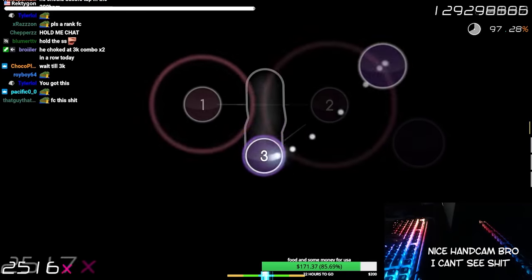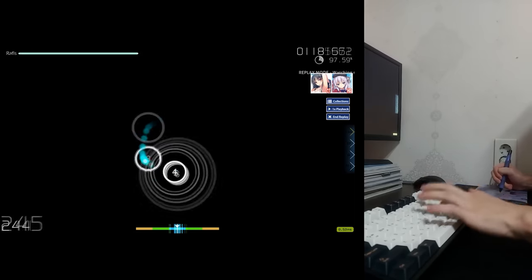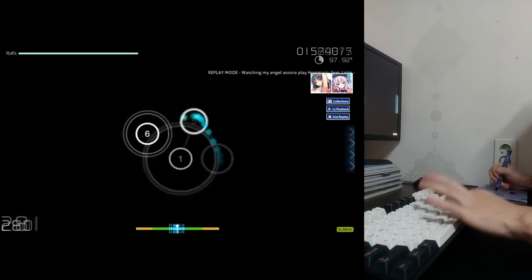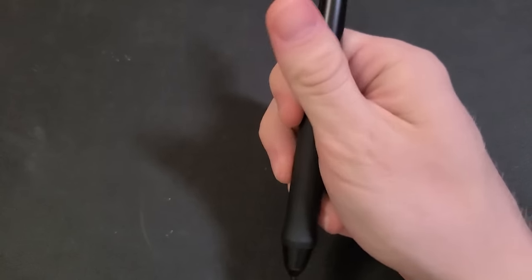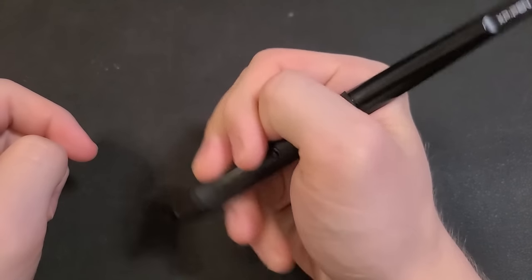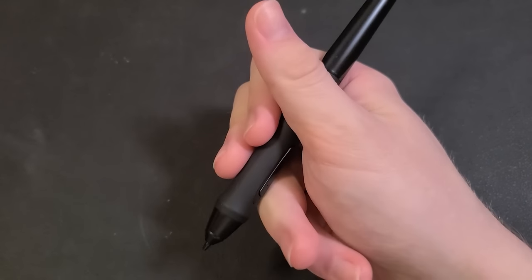Not all of these players use the exact same grip. Emrak has his thumb out, Vaxe has his thumb in, and Emilia has his middle finger in, but the feels of these different styles are similar enough that they're essentially the same grip for the purposes of this video. Some notable variations include tucking the pen into the part between the thumb and index versus having it higher up, adjusting finger placement to use more index or middle finger, and moving the ring finger closer or farther from your palm.